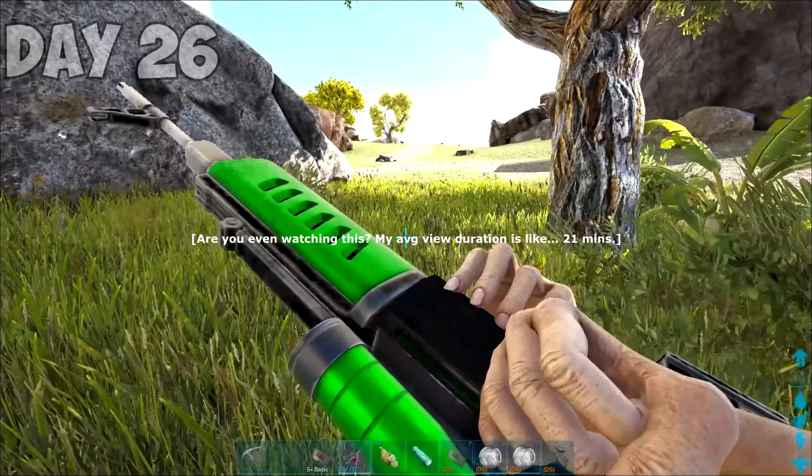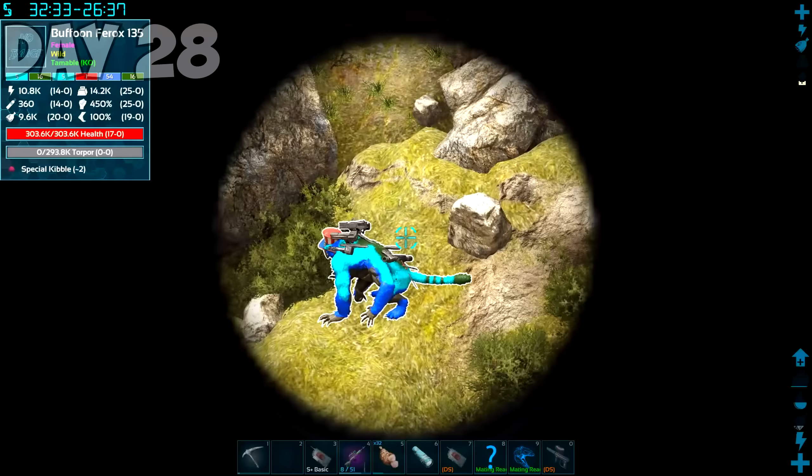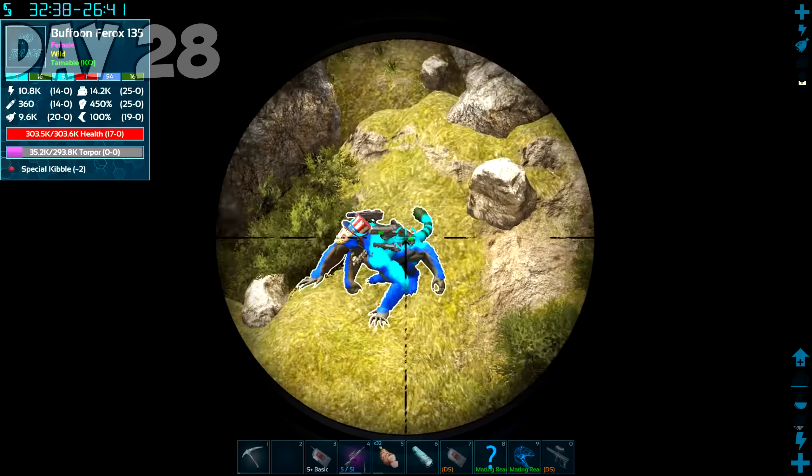On day 27, I didn't do a whole lot. The most exciting thing I did was take on a Celestial Argentavis with my Light Griffin. I also wanted to tame a Buffoon Ferox, because they're cool, so I spent the rest of the day flying around the island looking for one. On day 28, I found this Omega Indominus Rex wandering next to base and I couldn't pass up this opportunity. I also found a 135 Buffoon Ferox and started to knock it out. After it tamed, I named it Freedom.